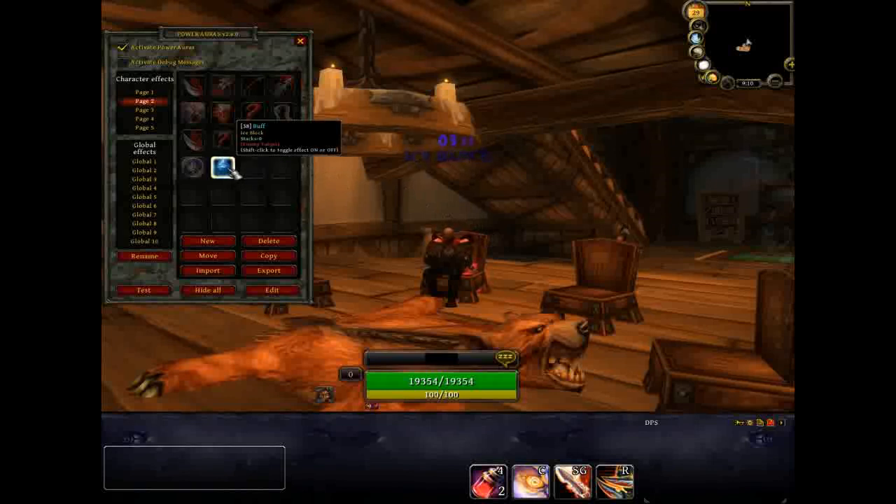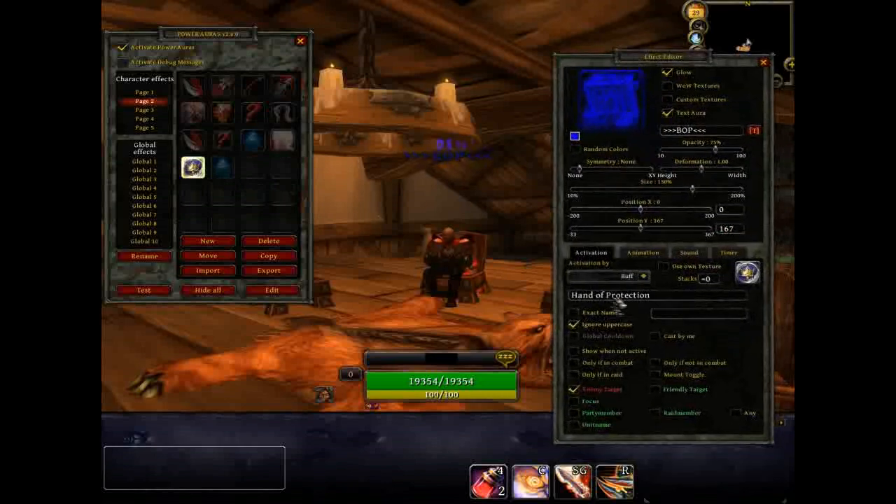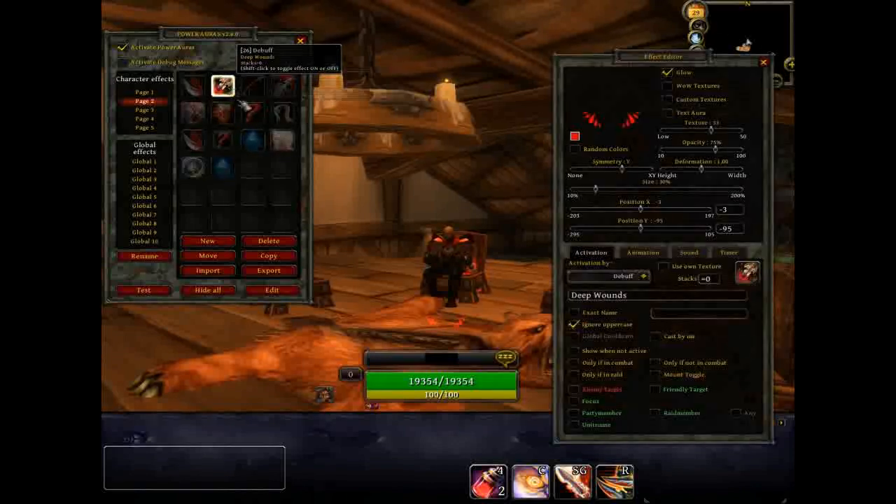I also did it with Ice Block, and you can do that with a lot of different spells on your enemy targets. For enemy target buffs like bubbles, you set it as a buff but make sure you click the enemy target option. When you're doing debuff ones that affect you, you set it as debuff and don't click enemy target — that way it'll show up on you.